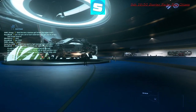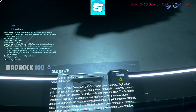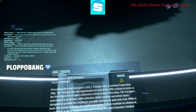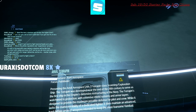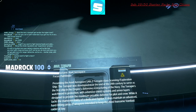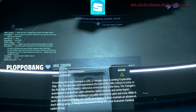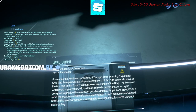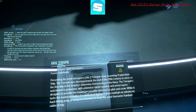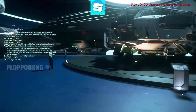So what's this? This is the Terrapin — a scanning and exploration ship. The first ship in the Empire's defense. The Terrapin's watchword is protection, with extensive shield system and armor layers designed to provide the maximum possible defense for a pilot and crew. While it lacks the maneuverability of a dedicated fighter, it does maintain an advanced hard-hitting array of weapons, intended to keep the most fearsome Vandal Raider at bay. Damn, looks kinda cool.